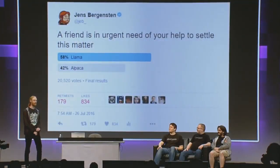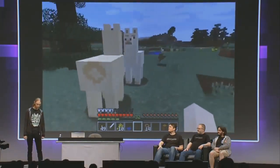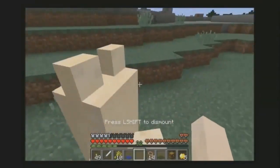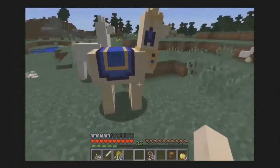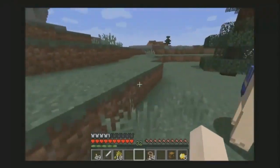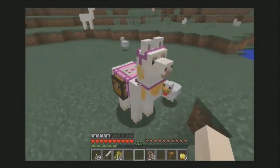Some of you may have seen this tweet — I'm actually on the alpaca team for this. But the alpacas and llamas are not identical animals, so we looked at what we would prefer. An alpaca would be more similar to a sheep in the sense that you get nice wool from it, while the llama is more of a beast of burden — more similar to donkeys. So they can have chests and you can dress them out with carpets.